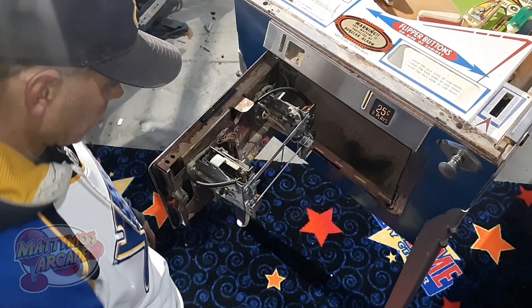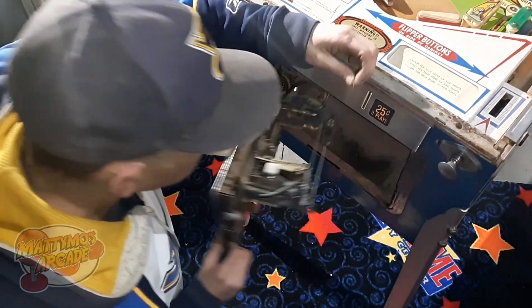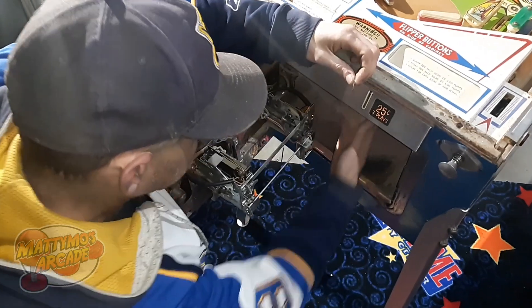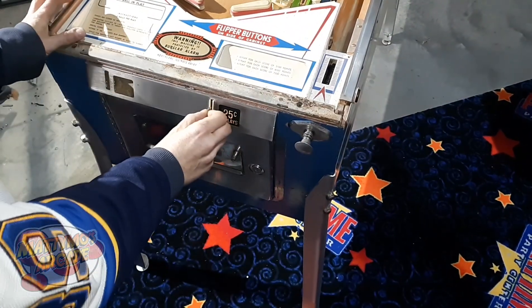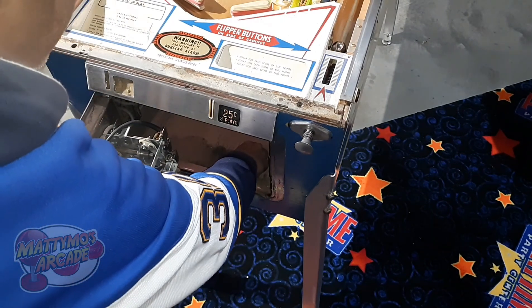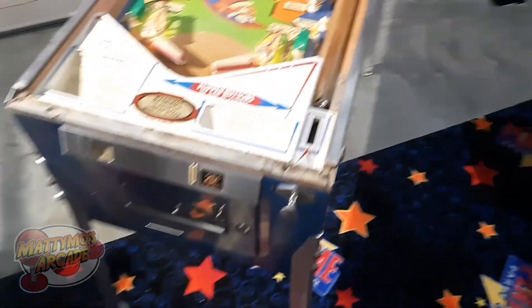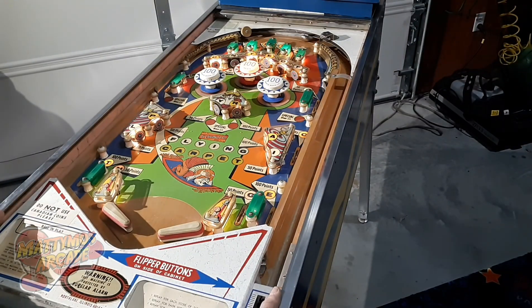I'm going to have to break down and put a quarter in it — some special quarters in here. That works! She fires up — make sure I get my quarter back or I'll forget. Let's just give it a little test play; I'm not going to play much since the rubber is broken. It is real slow — we're going to have to adjust those legs. It's not going to be super fast, but it should have some speed.